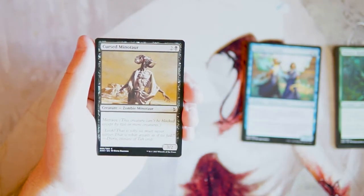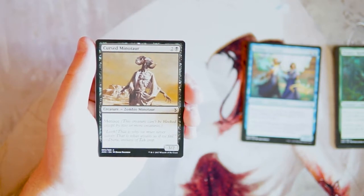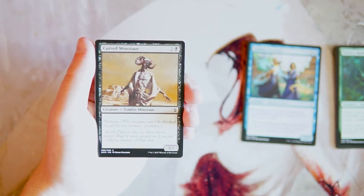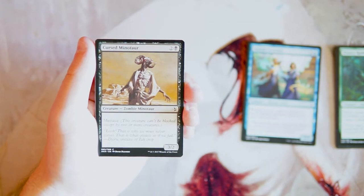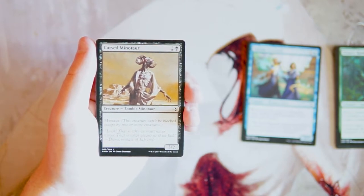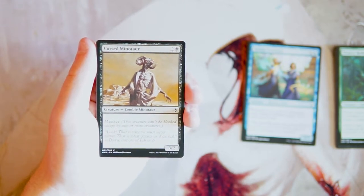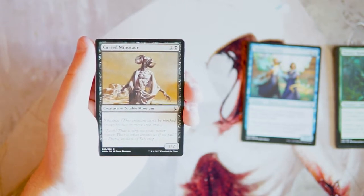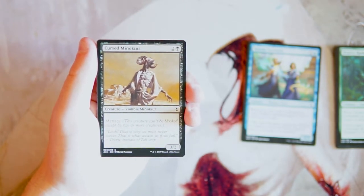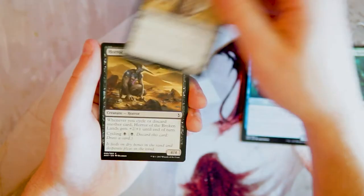Cursed Minotaur is a 3/2 for two in black with menace — it can't be blocked except by two or more creatures. It's a good card in the zombie deck and otherwise just a solid three-drop. Menace gives it extra upside and a 3/2 isn't bad for a three-drop, but in general it's not super exciting — above average in zombies, but just okay overall.